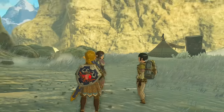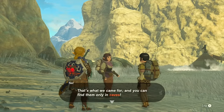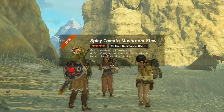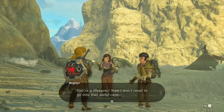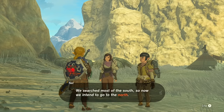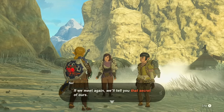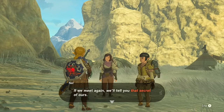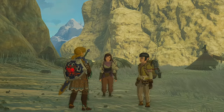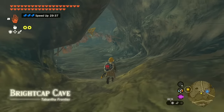The travelers mention there are a lot of other caves opened by the upheaval and they need to gather bright caps. You give them 10 bright caps and receive spicy tomato soup in return. They mention scouring the Hebra region, having searched the south and now heading north. The side quest — Cave Mushrooms That Glow — completes automatically.